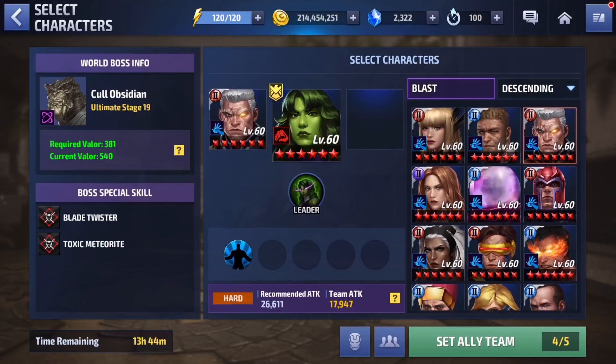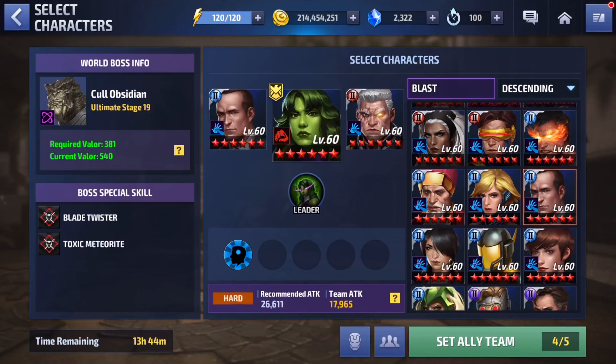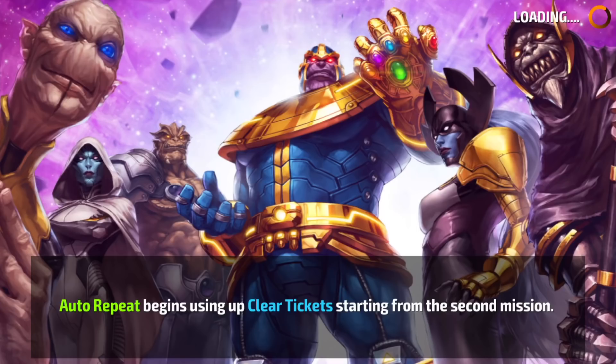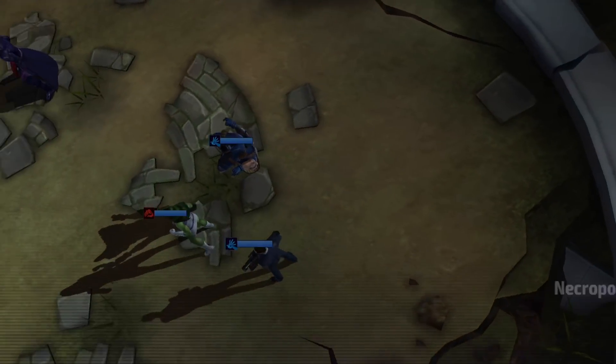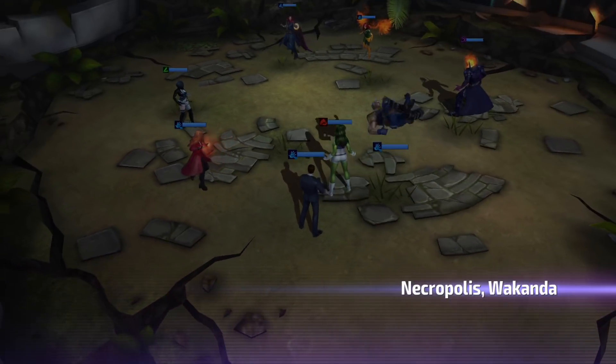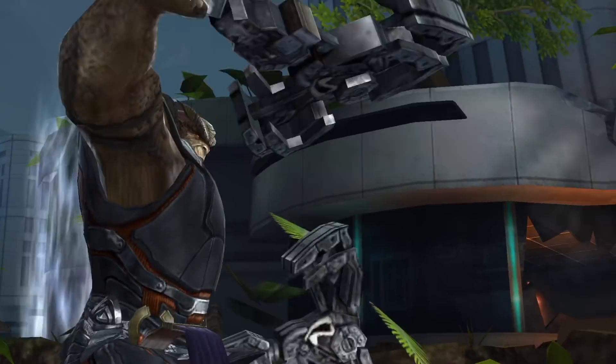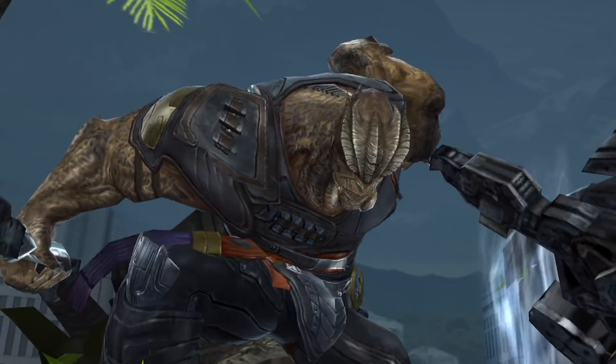The character I'm going to be using is Cable, with Hela and Phil Coulson for the Tier 2 passive, along with my strongest strikers. My fastest clear time so far using this setup has been 65 seconds being extremely aggressive, so hopefully I can top that. Since my Cable is still not completed, I'm sure some of you can probably get this done in 45 or even 30 seconds.